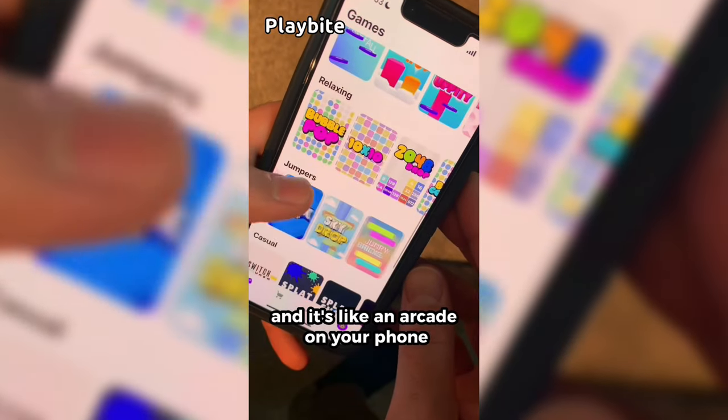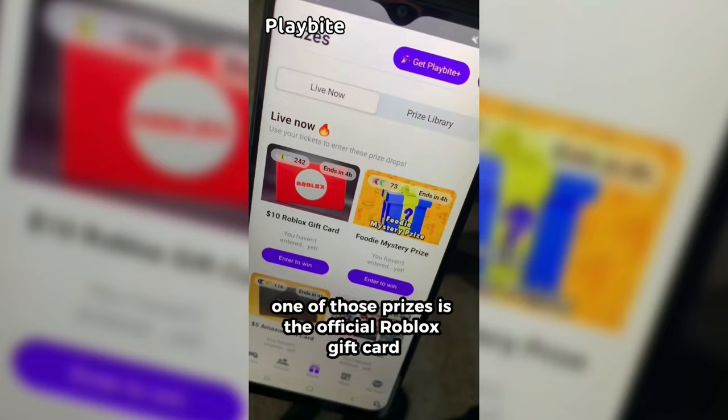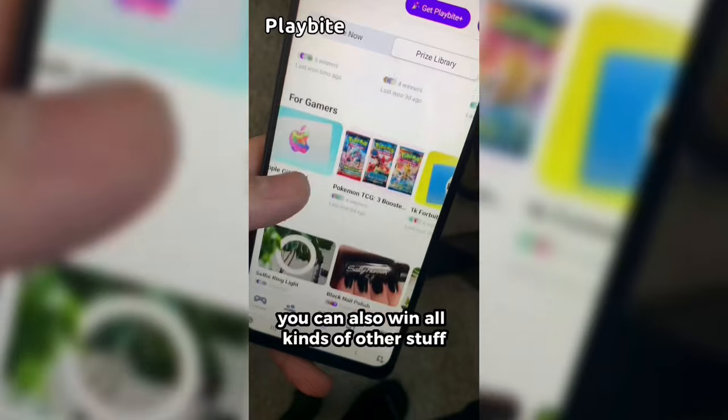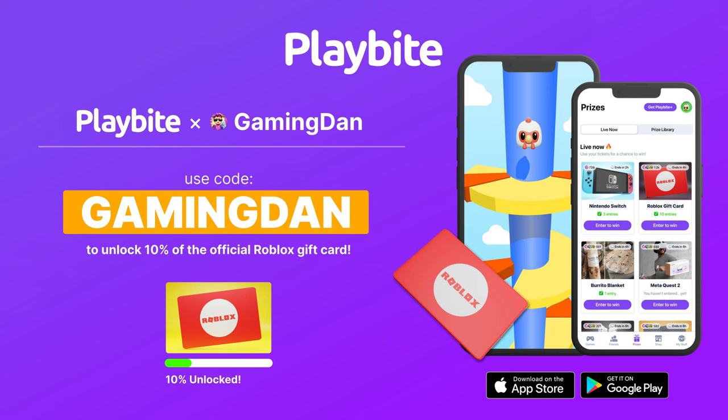But if you are ever in need of Robux, go ahead and download this app called Playbyte. It's like an arcade on your phone where you guys can play fun games in a single app and win prizes for playing these games. One of those prizes is the official Roblox gift card. You can also win all kinds of other stuff from electronics to snacks to cool fidget toys. Go and download Playbyte today, linked down below, and also use code GAMINGDAN. By doing so, you'll be 10% of the way there to earning your first $10 Roblox gift card.